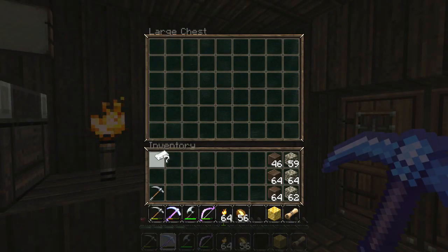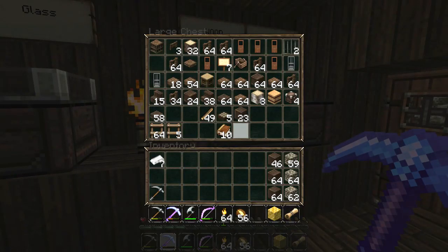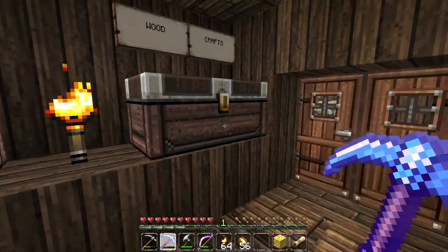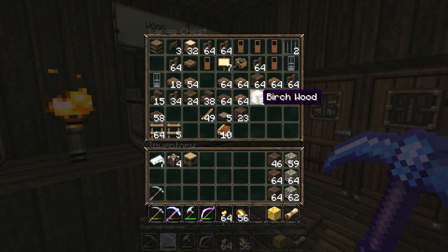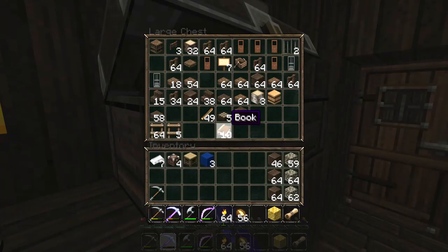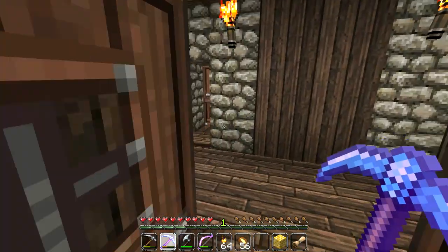Griswold doesn't have a bed, a crafting table, or a stove — he basically has nothing. I'm going to take some chests for him, give him a crafting table, some cobblestone to make him a furnace, a cauldron, and a bed. We've got some wool so we'll give him a nice blue bed.